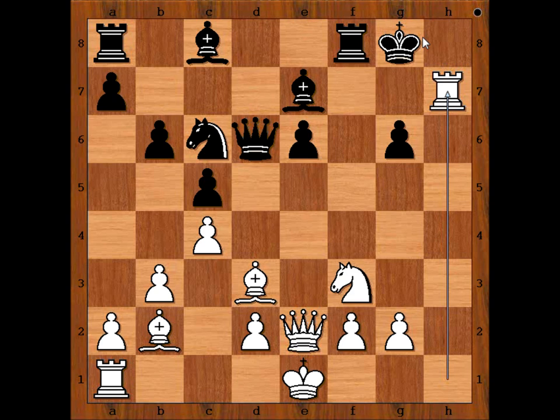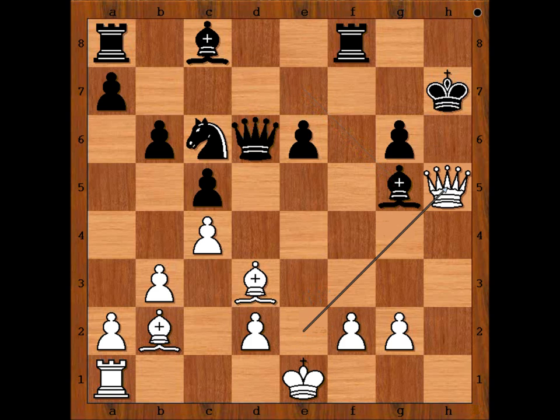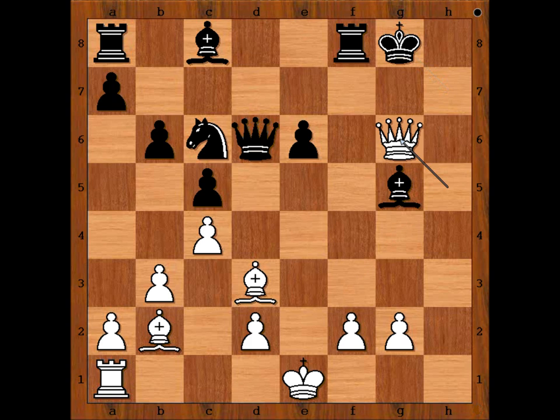King takes rook. Knight to g5 check. King to g8. What happens if bishop takes knight? How would you continue then? Then queen to h5 check, and after king to g8, queen takes pawn on g6 check — mate.